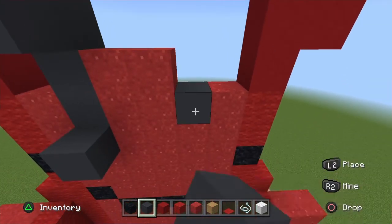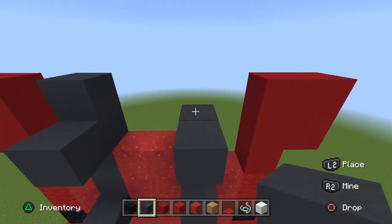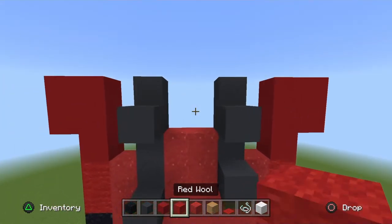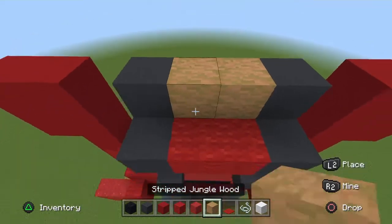For the right side: gray concrete, pop it out, go up one inwards, go out one inwards, go out one popped out, go up one inwards. Where the two top ones are popped out, place two red wool popped out, place two placement blocks, and then two strip jungle wood.